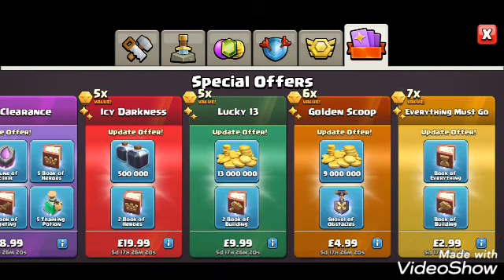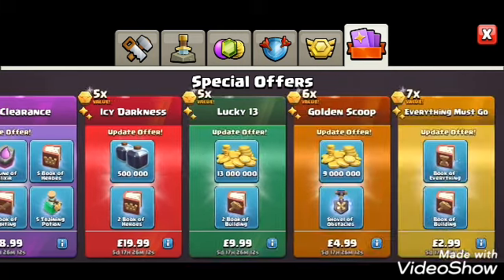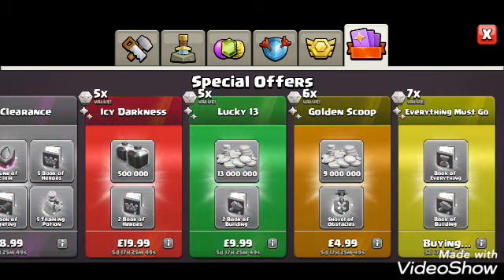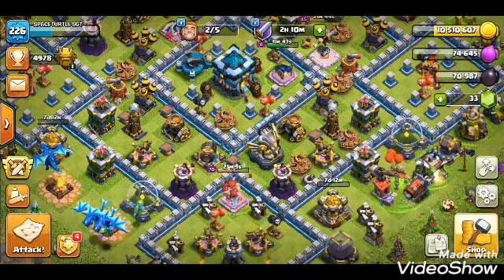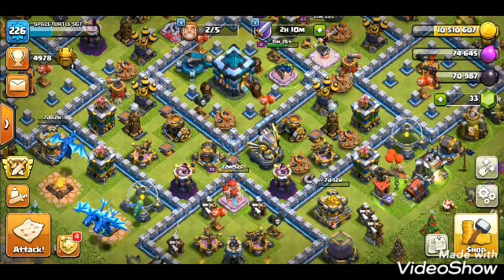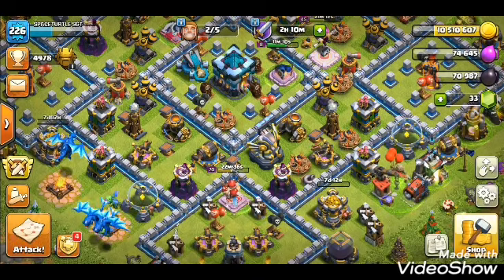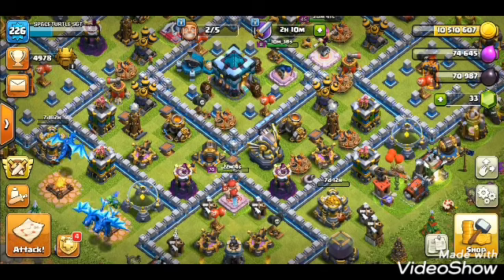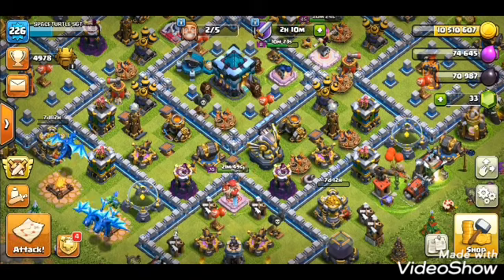Look at this — wow, we've got some good stuff here! A Book of Everything for 299 with a Book of Building — you'd be silly not to get that, that is phenomenal. Two Books of Heroes for 500k — look at that. I think you should definitely watch Itsu's video he released today; he gives a great guide on what structures you should upgrade first, which I totally agree with. Also check out Galadon — he's just released a video on what to do first. These guys know what they're doing.